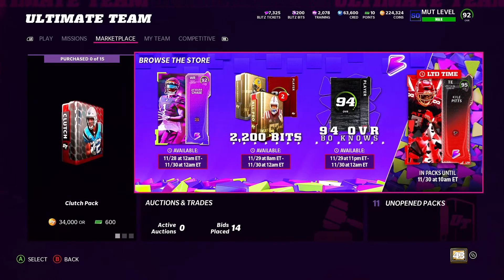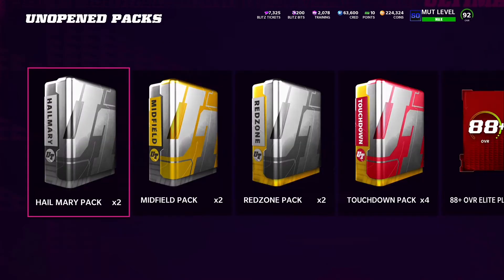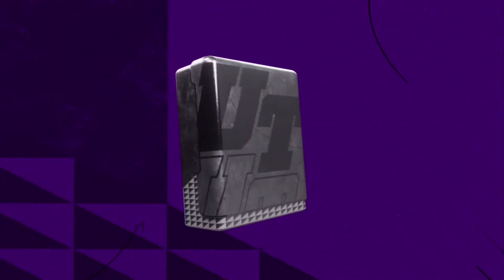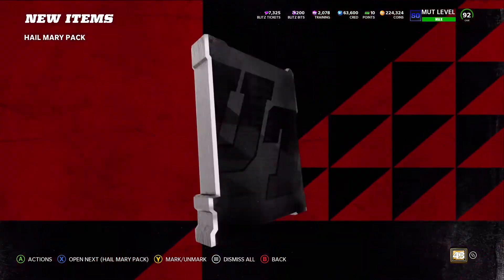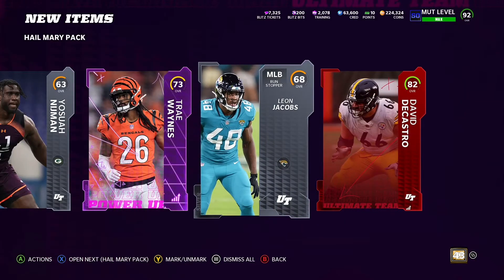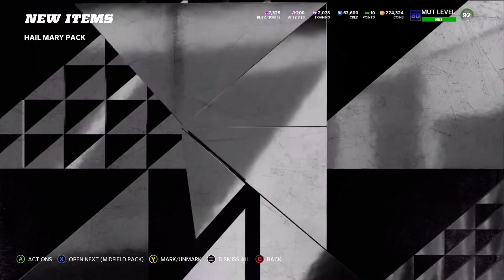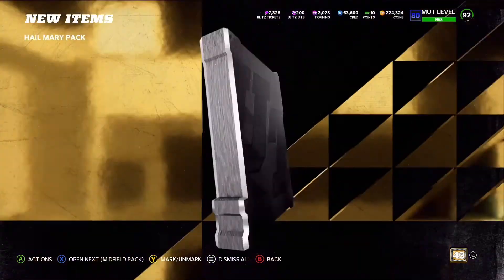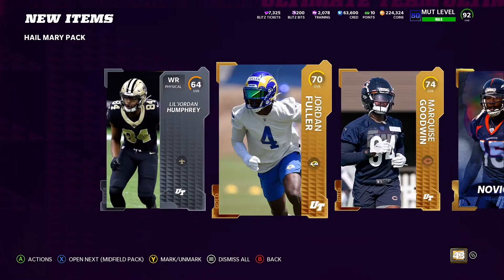Let's get into these packs. We got Kyle Pitts still in packs — hopefully we can pull him. We'll start off with our Hail Marys. You'd like to just see one elite in this and that's considered a dub. Power up and we got an elite — 82 DiCastro. We're specialists in the Hail Mary area. Next pack: we got a gold legend piece. Not complaining, we'll take that every day. That is beautiful right there.